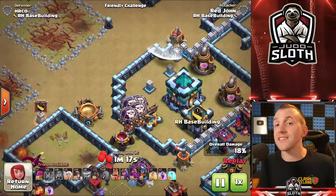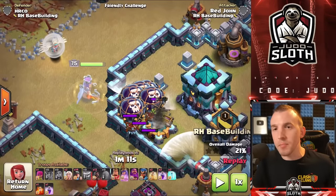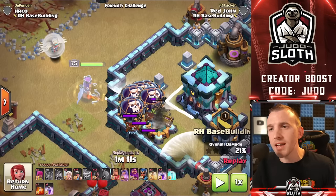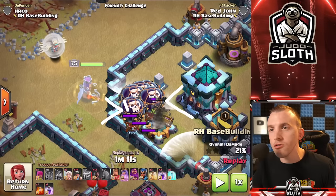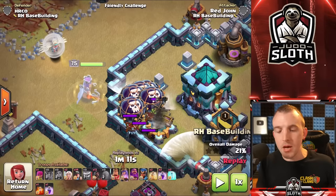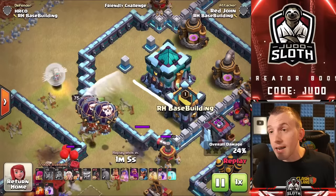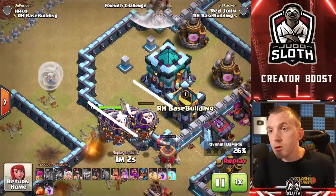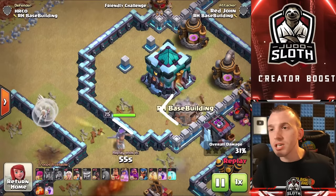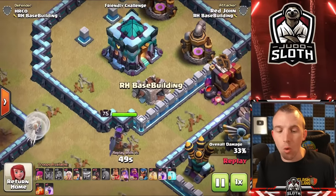With the Queen standing in a different area, she cannot reach the Town Hall from the south-west side. If we draw a line at the corner of the Town Hall, the Queen could step into one of these little pockets — 1, 2, 3 and 1 tile across to connect the buildings — that's a 4-tile gap, so the Queen will not attack the Town Hall. From the bottom area, drawing a line to the Town Hall and a line to the wall gives us 1, 2, 3, 4 tile gap — the Queen will not reach the Town Hall, which is why she can reach the Clan Castle, having only a 3-tile gap to its corner.